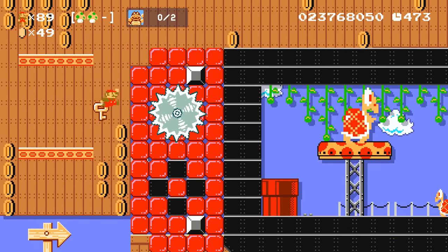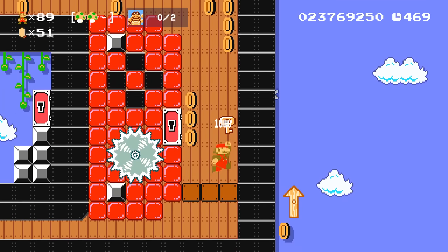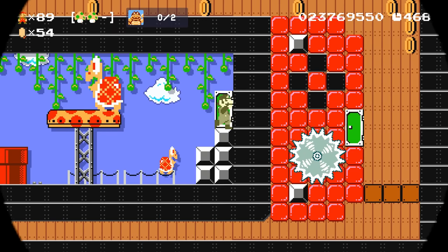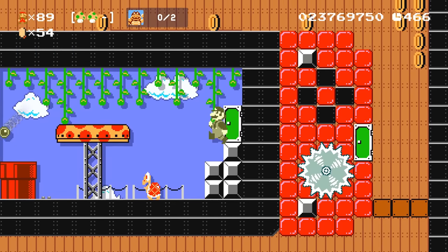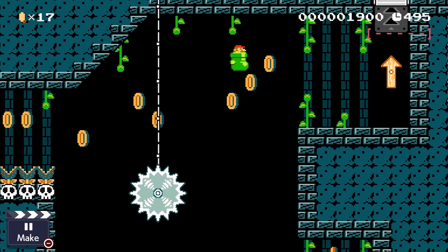Super Mario Maker 2 has a lot of different items to give Mario different abilities. These are, of course, the power-ups like Mushrooms, Fire Flowers, etc., which are all super useful. However, I wanted to look at the other items Mario can wear or ride. These aren't necessarily power-ups, however they give Mario new abilities.